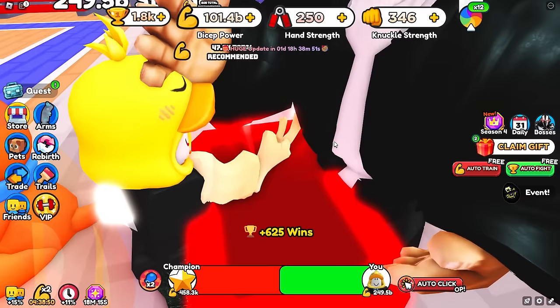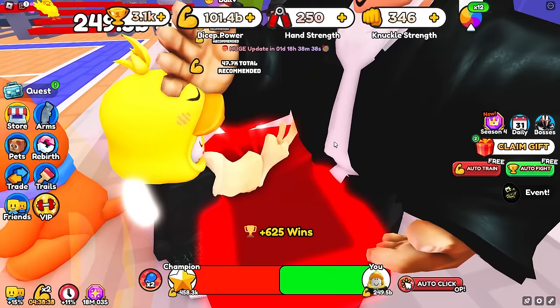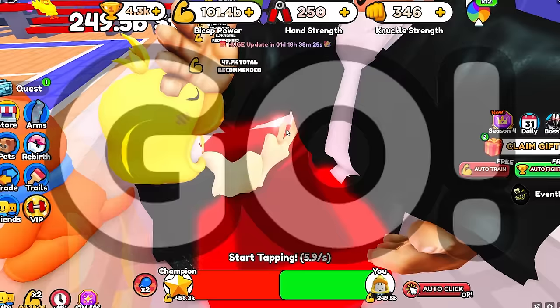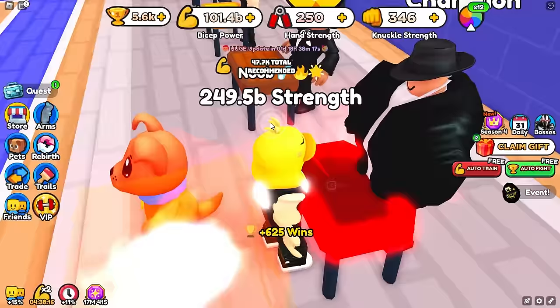Even though we have a ton of strength, we don't have any winner-winner pets, which I did include on the wheel. We have a chance of getting up to 5 winner-winner 5 pets, which would give us a 2x wins boost multiplier. This account obviously has no game passes — I've spent no robux on it other than the 40 pet equips. Getting strength isn't really the hard part; it's everything else like super rebirthing and wins that's going to become a pain later on.